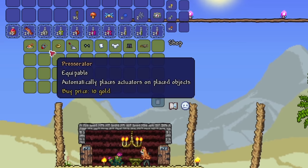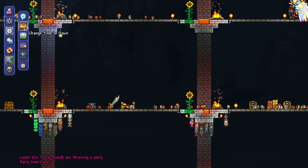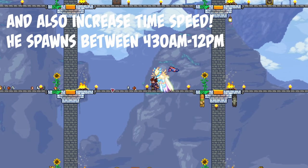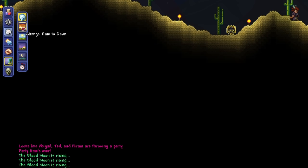If you're on a journey mode world, there's a super quick way to spawn travelling merchants. All you have to do is head over to your time setting, click dawn, then click dusk, then click dawn again — this essentially skips a day. Just keep going dawn, dusk, dawn, dusk, until a travelling merchant spawns. This actually works for every single event as well, like blood moons, solar eclipses, and invasions. So it's a super amazing life hack.